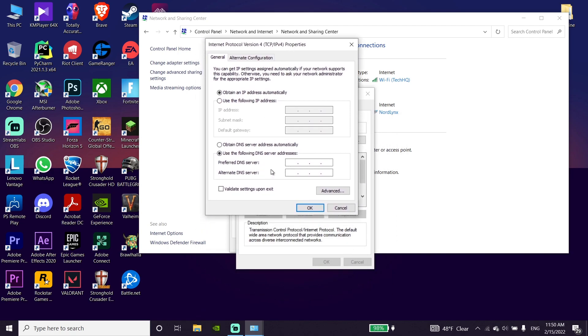The first DNS is Cloudflare DNS. Enter 1.1.1.1 for the primary DNS, and for the secondary DNS enter 1.0.0.1.